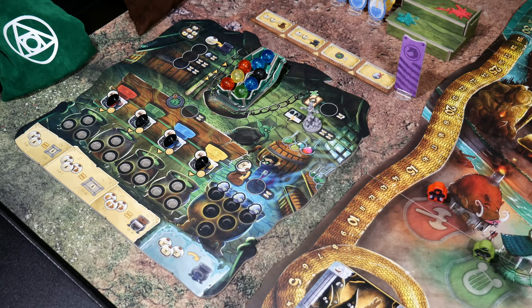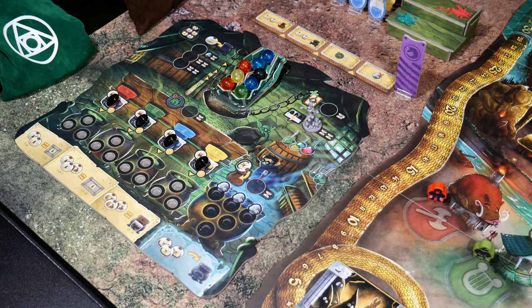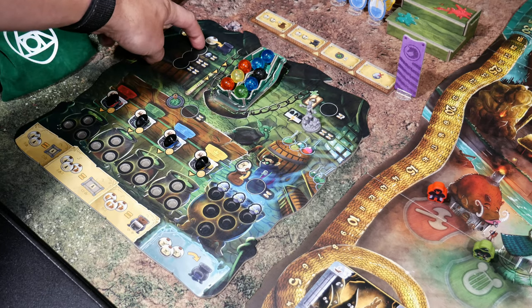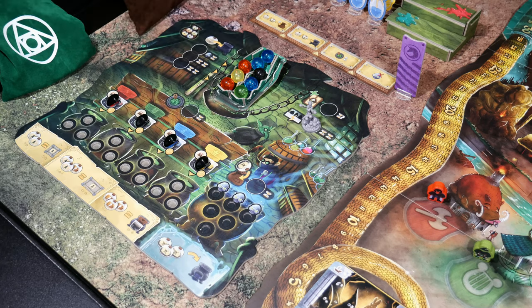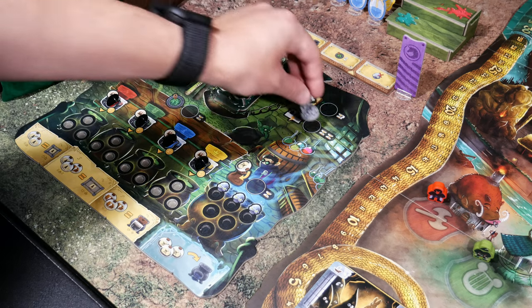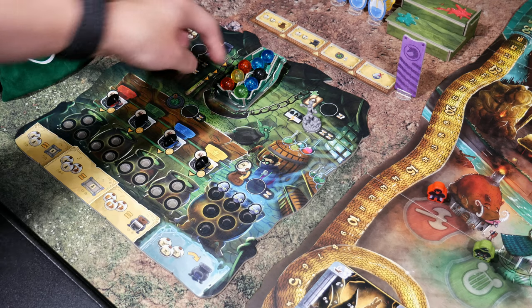Looking at the alchemist board, it'll take a couple of rounds to understand the engine you're building. There are four cauldrons where you place ingredients from the decanter. You can't just grab ingredients freely — you place the alchemist figure as an action on one of three slots. The top slot gives a corruption card and costs one time; the second row lets you choose yellow or blue; and the bottom row lets you choose red or green.